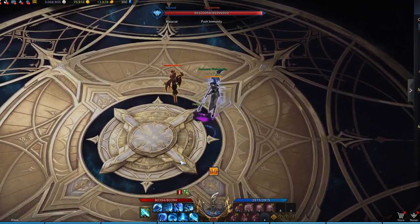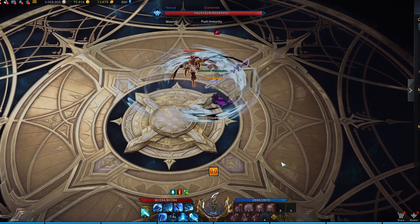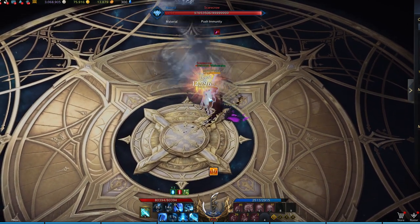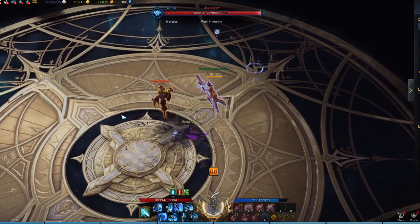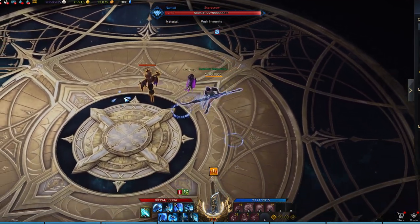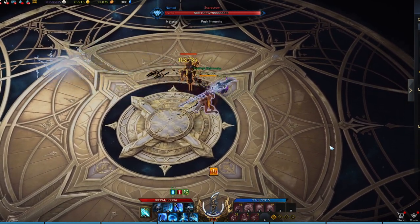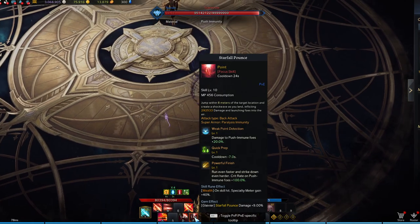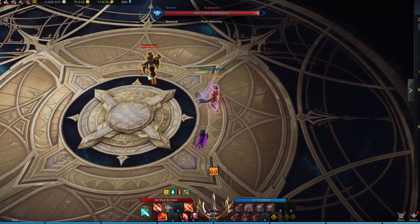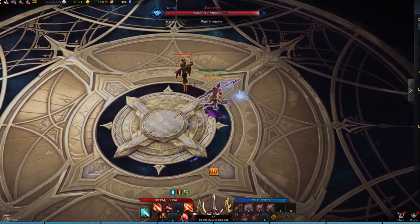Something to know about your skills is that for chain slash and half moon slash, you can consume 20% of your meter to do more damage. So make sure you have some meter filled up before you use them. The second most important tip I can give to beginner Glaivier players is don't feel the rush to swap stances even though your meter is full, because you want to make sure you land your red skills, which are kind of hard to land.